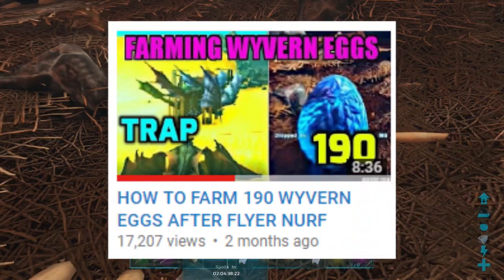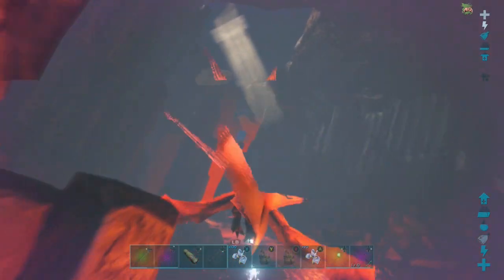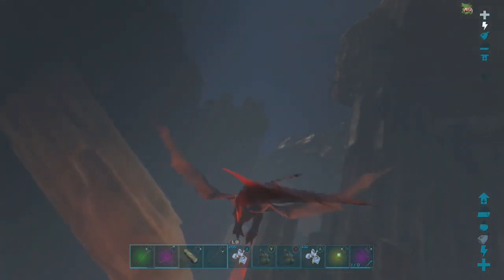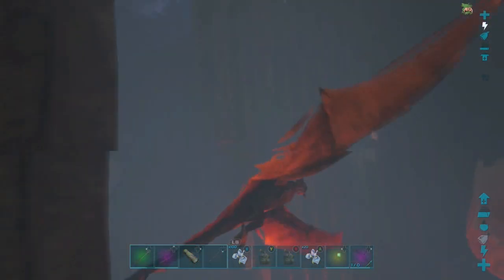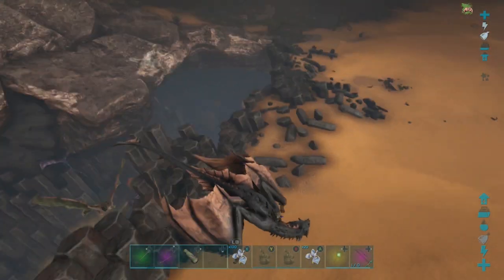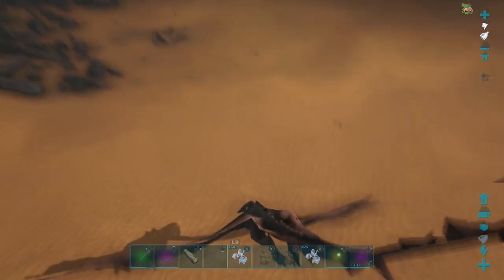I fly right to the nest — I know where all the eggs are. If you want to see a video on all the nest locations, check that out. Also if you want to find high level wyvern eggs, I got that video too. I grab the eggs and all those dragons aggro on you like crazy. Since the flying nerf you are a lot slower and you are definitely going to take some damage, so when you grab an egg you want to try and outrun the wyverns before you get to the next nest.